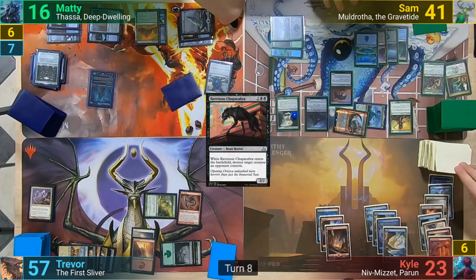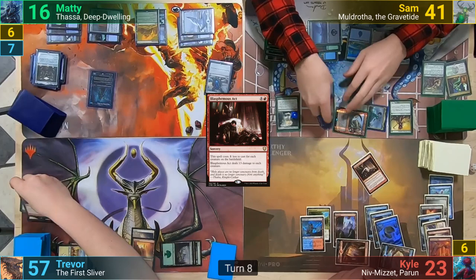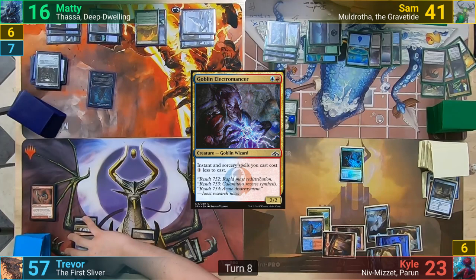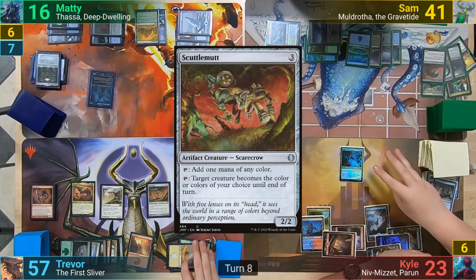Kyle untaps and draws. He plays an Exotic Orchard for turn, counts up the creatures on the board, and taps only two for a Blasphemous Act. Trevor's a bit disappointed by this, but understands it's for the greater good. Kyle then delves away part of his yard for a Treasure Cruise and draws three. He then taps a Red and a Blue for a Goblin Electromancer, passing. Trevor untaps, recasts the first Sliver, gets a Cascade, and hits a Bonescythe Sliver.